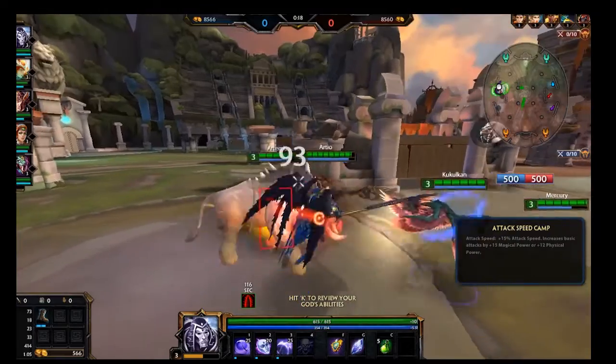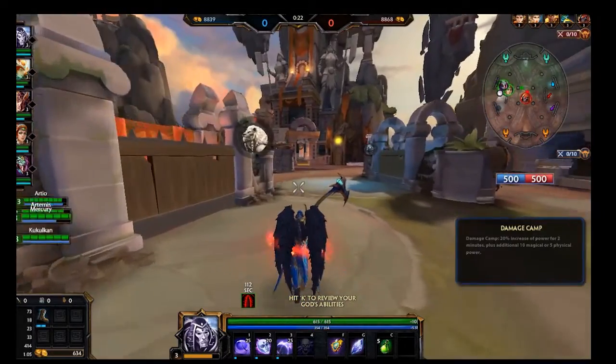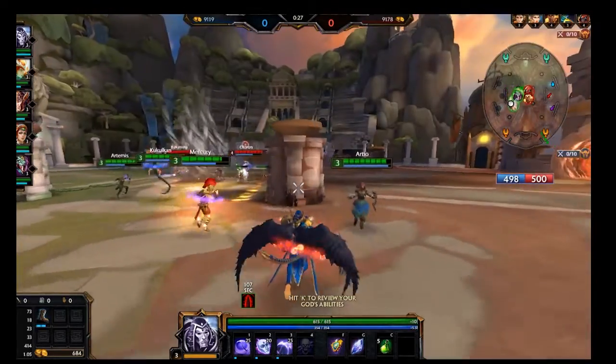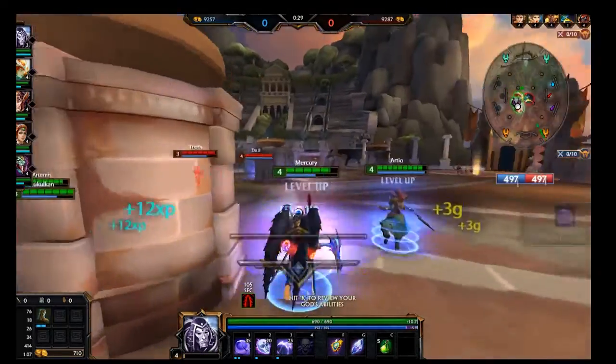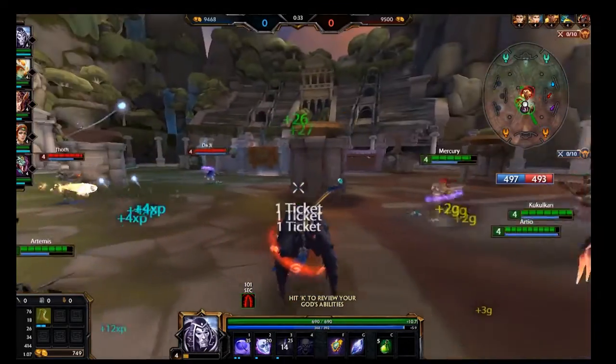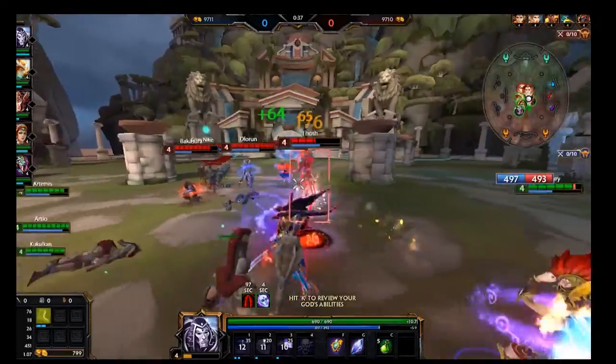The main objective of this game mode is to lower the opponent's ticket count from 500 to zero. One way you can lower the opponent's ticket count is by killing their minions — killing an enemy minion will decrease the enemy ticket count by one ticket.